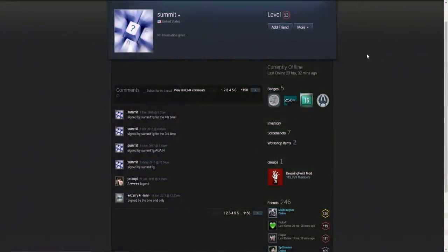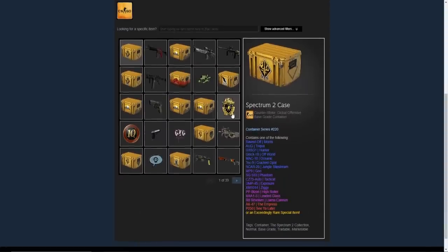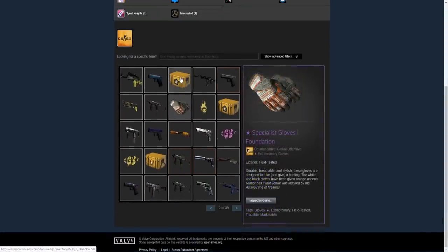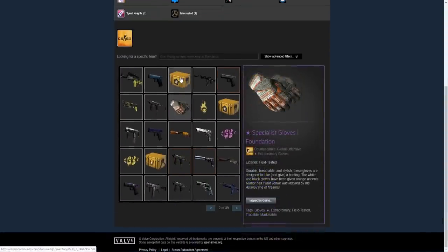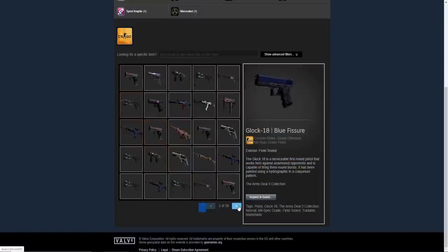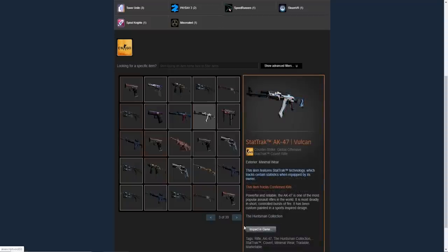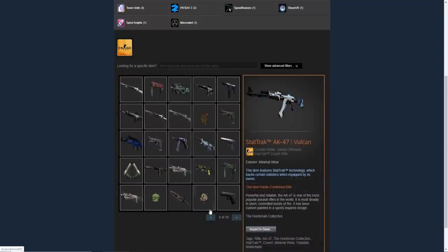Next up we're checking out Summit's inventory. The first page isn't really that crazy, but page two has a pair of specialist glove foundations field tested plus a stat track USP-S neo noir — one of my favorite USP-S skins in the game. Page three has some hyper beasts and a stat track Vulcan, still a pretty valuable skin. Page four has a stat track M9 bandit scorched field tested — these are very common and heavily duped, so not very valuable.